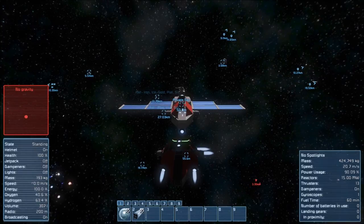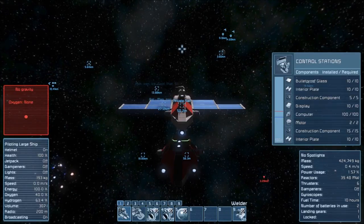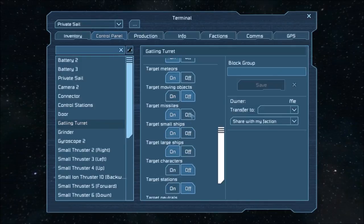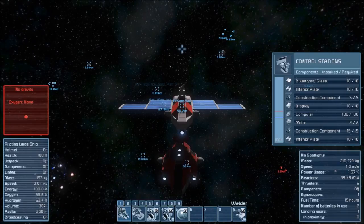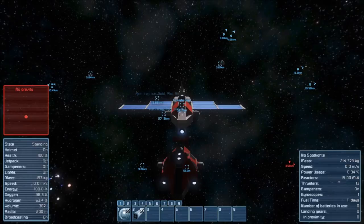Slow the private sail down and then we're going to move in. We're nearly at the range at which drones will start spawning and we don't want the private sail in range. Private sail — turret is now on. Target neutrals off, target stations off, target characters off, target large ships off, target small ships, missiles, moving targets. This shouldn't cause any friendly fire. Disconnecting, going up a bit, activating inertia dampeners, and let's control the attack drone.